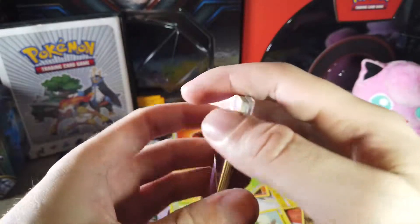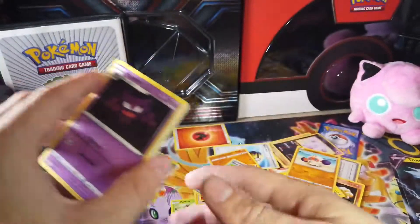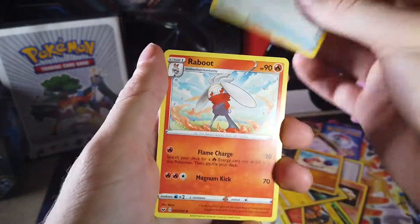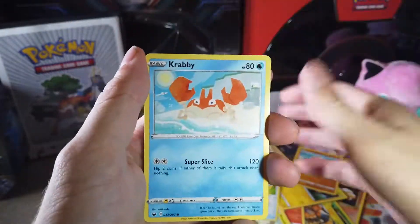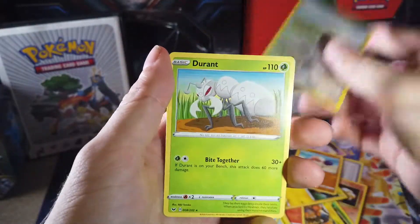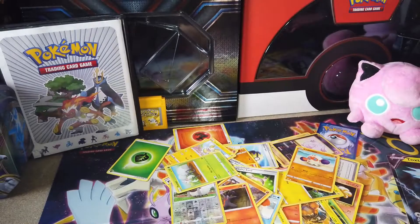Although honestly I've probably opened more XY Evolutions and Cosmic Eclipse just because of the booster boxes I've opened. We got a Haunter, Vitality Band, Raboot, Yamper, Crabby, Koffing, Boltund, Toy Sandal, Wooloo, reverse holo, and a Drednaw. We didn't get squat in this one, did we? Oh well, at least we got the big boy promo right here.